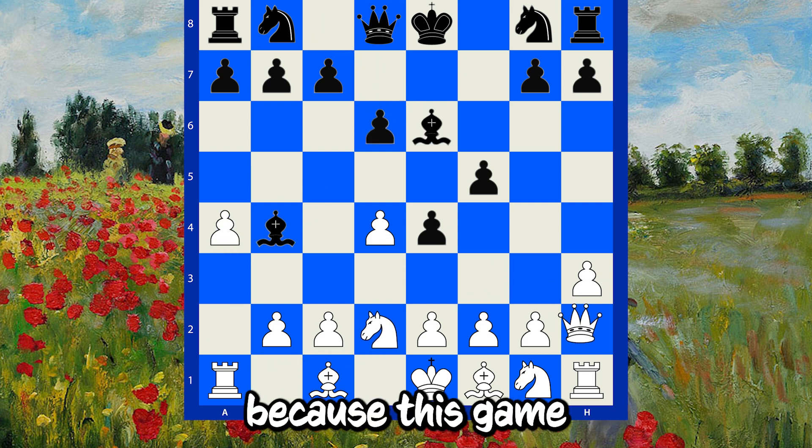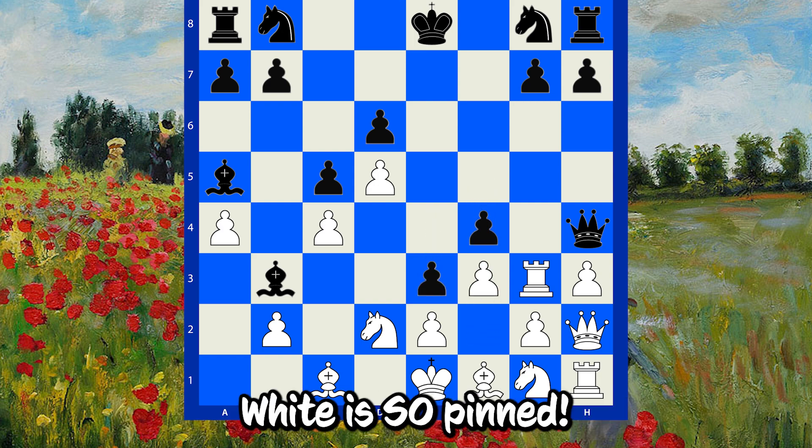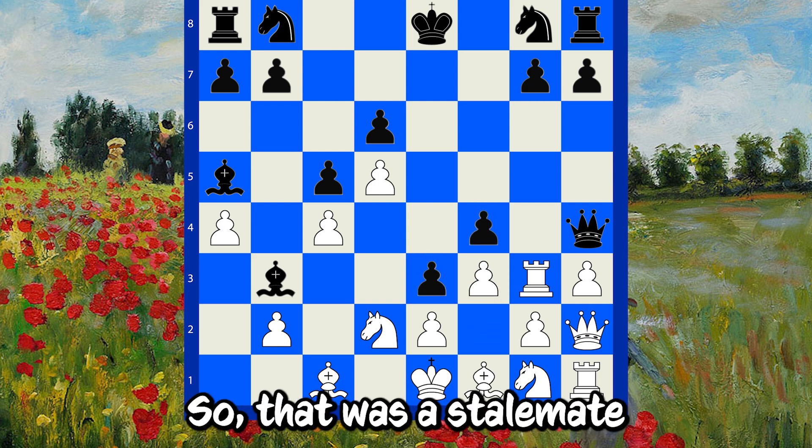I'm not so sure, because this game is so pretty as well. After the finishing move E3, White is so pinned. So that was a stalemate in 12 moves.